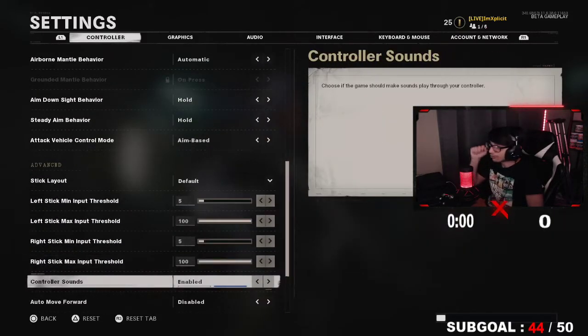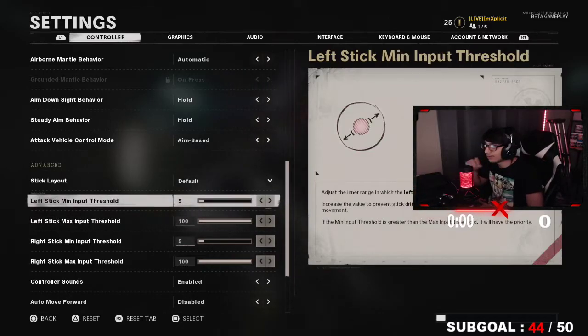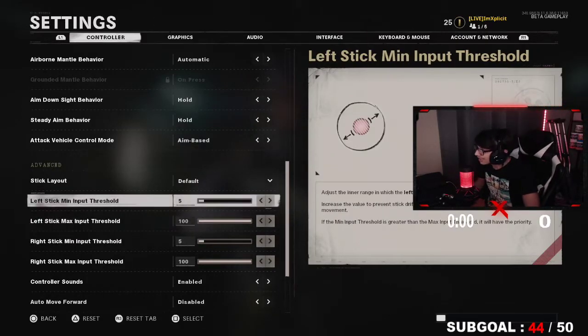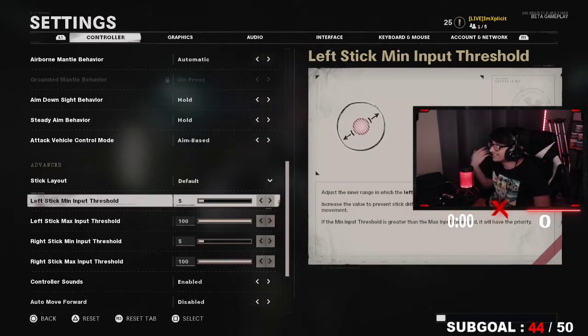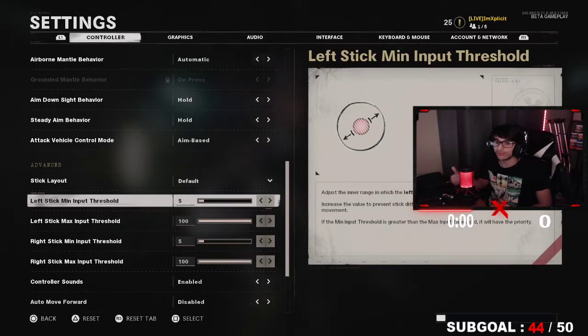On to advanced settings — this part is really important. When you start the game up it's at like 598 or 599, and that one makes a difference. Your left and right minimum input threshold: this basically means how much you have to move your analog to get any sort of response from the game. You want this to be at 5 or 10 max. I recommend 5, which is default, because anything below 5 might cause issues — if you have controller drift, your character will literally just move for no reason at all times.